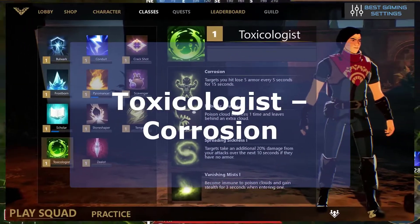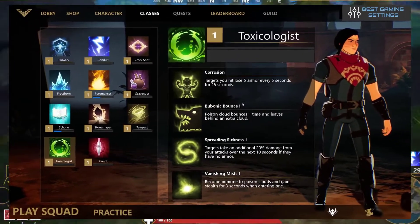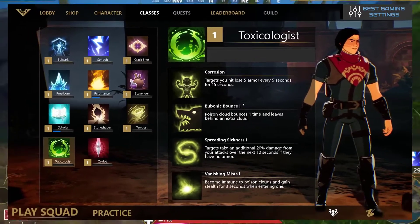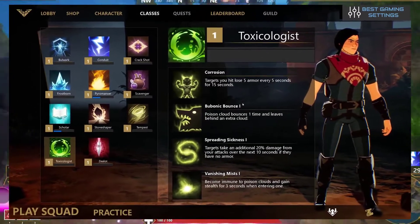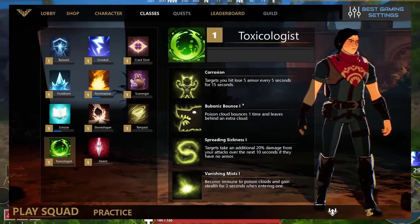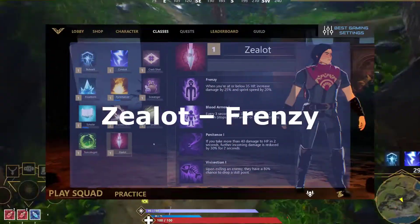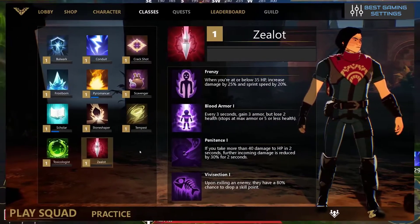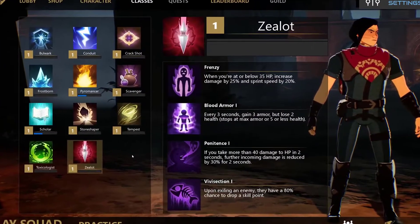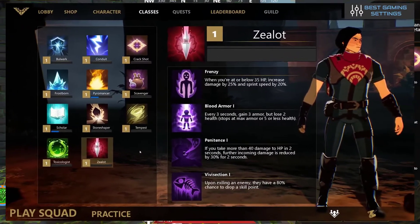The eleventh one is Toxicologist Corrosion. Every enemy that you hit will lose 5 armor every 5 seconds for 15 seconds. This can help you double up on incremental damage and really chip away at the enemy's health — this class works well for any player going for long range combat. The twelfth one is Zealot Frenzy. Whenever you drop below 35 HP, your damage increases by 35% and your sprint speed increases by 20%. This is a great second-chance boost to make you most powerful when you are weakened.